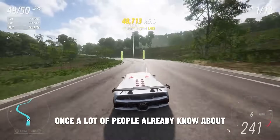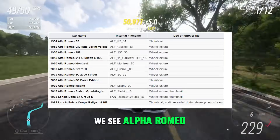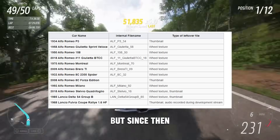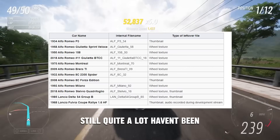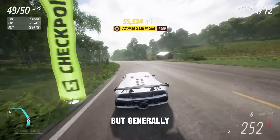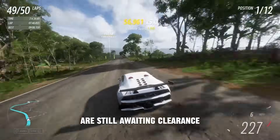Some of these leaks are ones that a lot of people already know about. For example, missing group brands — this is pretty obvious. We see Alfa Romeo leaks, a bunch of Alfa Romeos and Lancia cars, but since then a lot of these Alfa Romeos have come out, though still quite a lot haven't. Some of them are surprising, some very unsurprising, but generally you'll be able to see a lot of cars that are yet to be in-game and are still awaiting clearance.